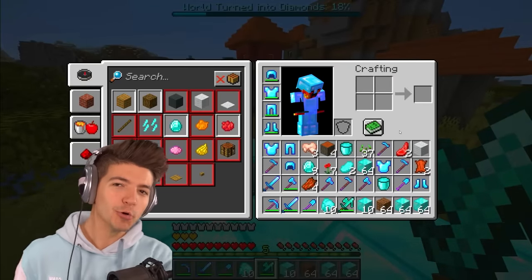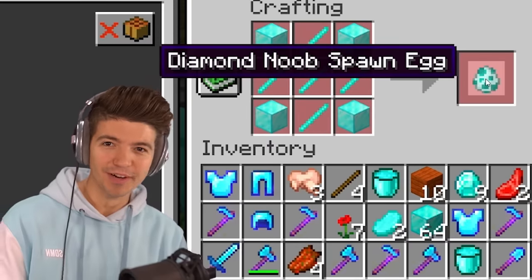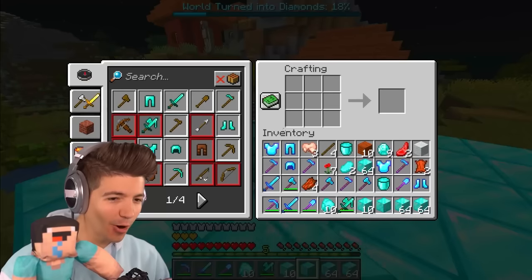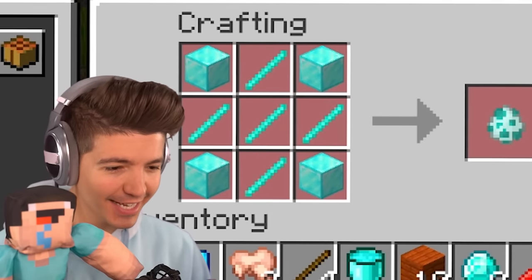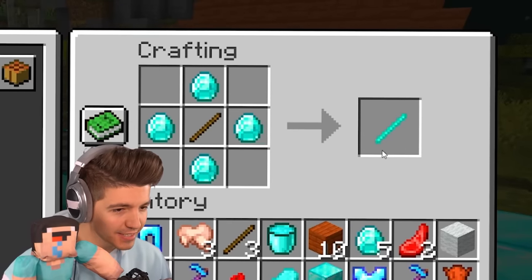I want to turn this entire village into diamonds, but we need a new craft. You can spawn a noob — this guy. How do I get a diamond stick? Oh wait, this is actually so easy.